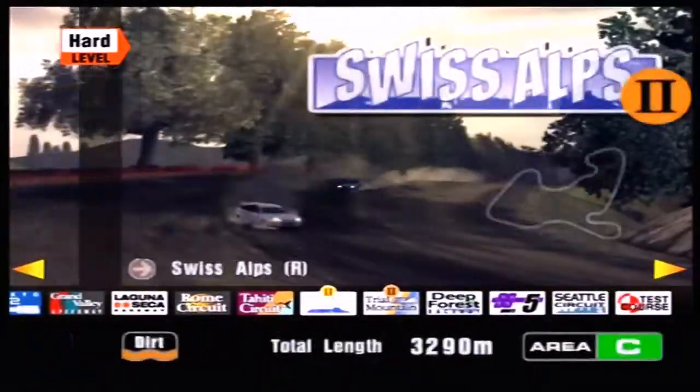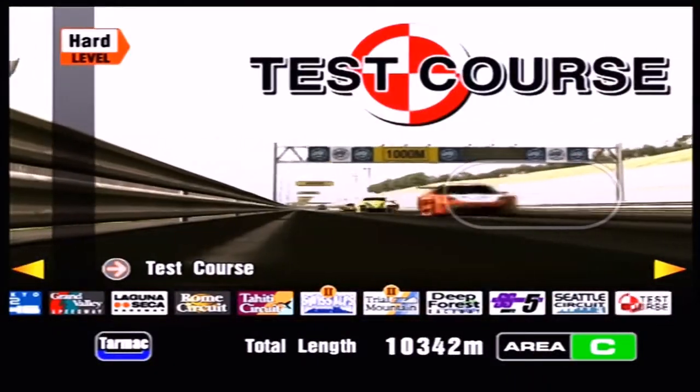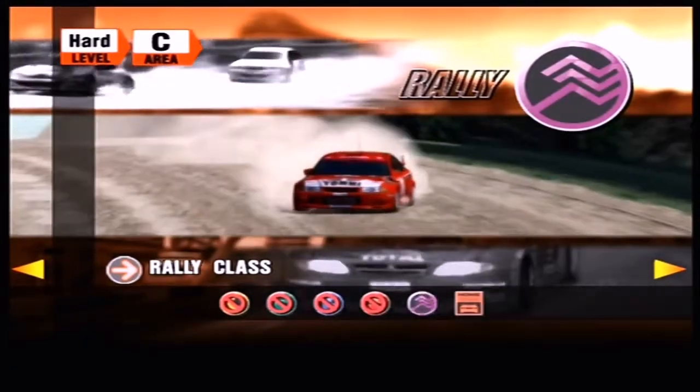The events are going to be Swiss Alps in reverse, Trial Mountain Circuit in reverse, Deep Forest Raceway, Special Stage Route 5, Seattle Circuit, and the Testing Test Course. So we're going to go to Swiss Alps in reverse first because it's the first thing there.